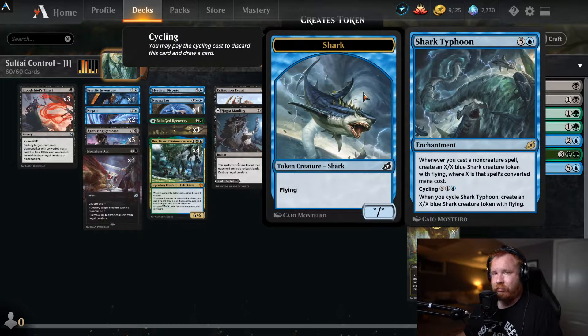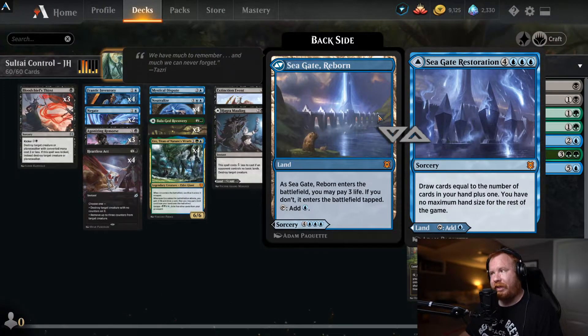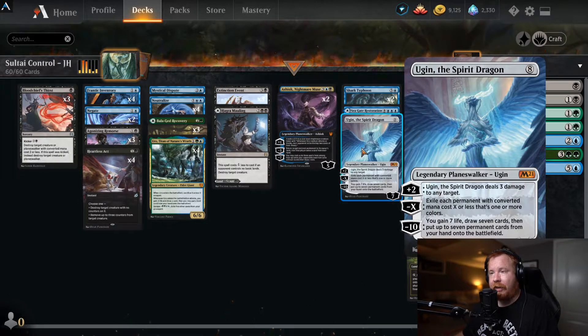Shark Typhoon: five and a blue enchantment. Whenever you cast a non-creature spell, create an X/X blue Shark creature token with flying, where X is that spell's CMC. Cycling with X and one blue to create an X/X blue Shark token with flying as well. Seagate Restoration: front side sorcery at four and three blue — draw cards equal to the number of cards in your hand plus one, and you have no maximum hand size for the rest of the game. Back side is a land that can enter untapped if you pay three life. And one Ugin, the Spirit Dragon — anyone running a control list is running Ugin at the top end of the curve. It's a great control finisher — a lot of times if I see Ugin, I know I'm dead.